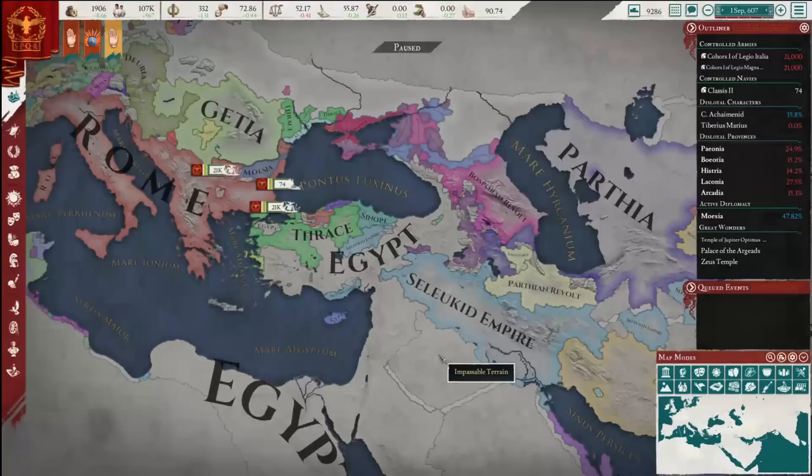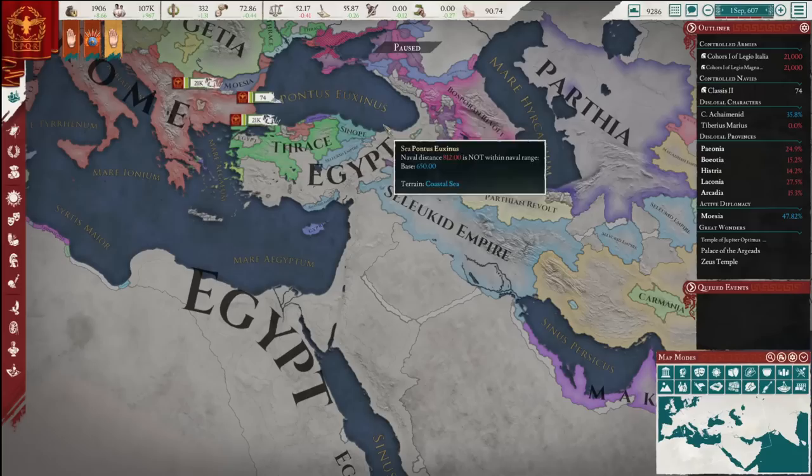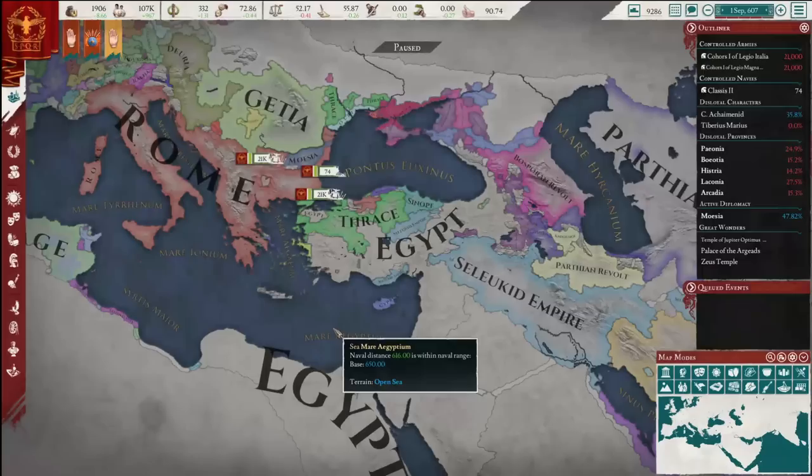Other changes I've noticed include the way the AI has really changed how they like to conquer things. For example, we can see Egypt really going hard into Anatolia — before this, Thrace owned all of Anatolia. There've been a lot of changes to the way the AI chooses conquests.